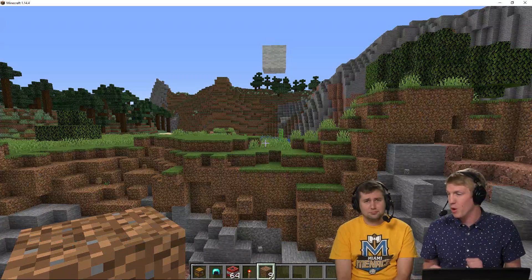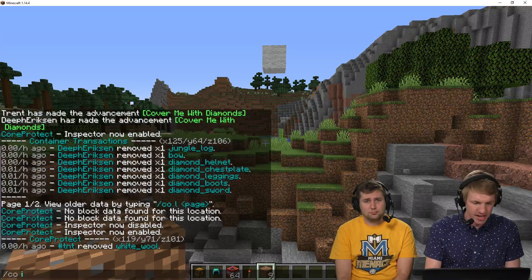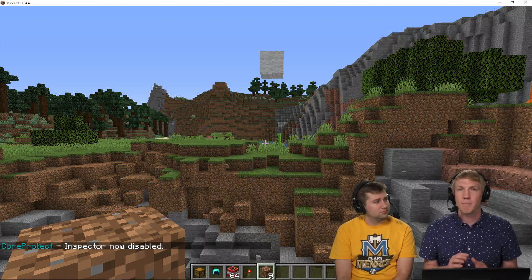So we see that the TNT removed the white wall. Now what we want to do is roll it back. So I'm going to get out of inspect mode here.